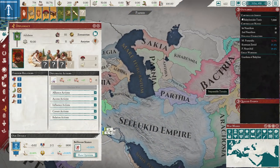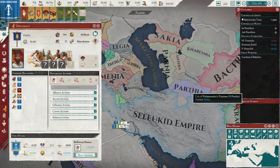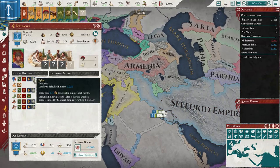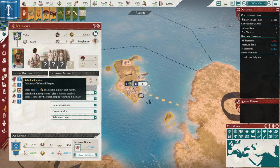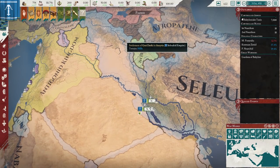You start off with a couple subjects as the Seleucids. You start off with Adiabene here, Parthia, and Bactria as your subjects. You also start with Tylos down here as a tributary, which is quite interesting. They are almost irrelevant.